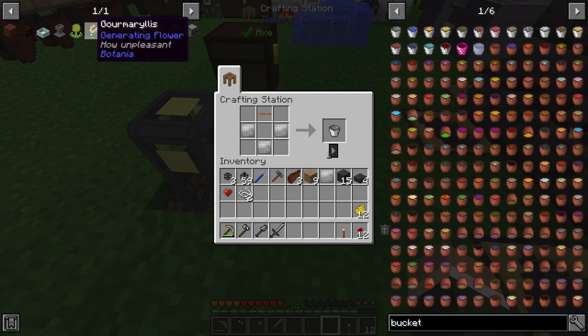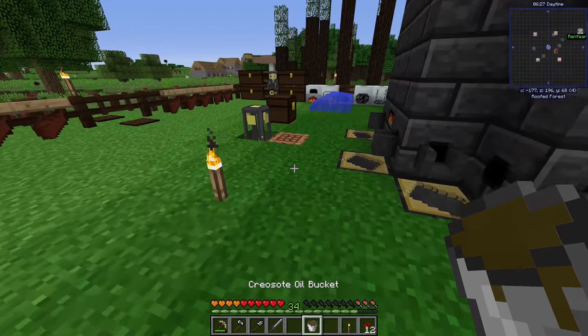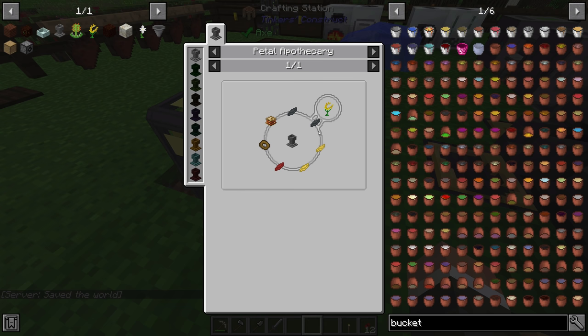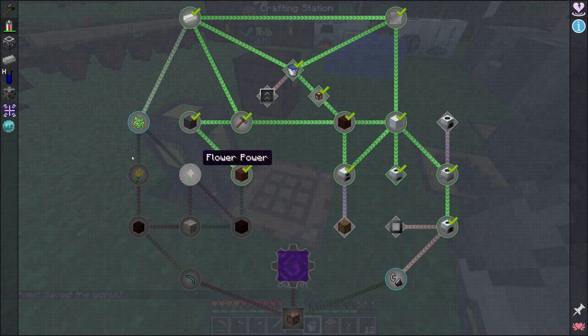Once we have the treated wood we can also start looking at making our first Botania flowers — specifically the Munchdew and the Gourmaryllis. I'm not quite sure how to pronounce that second one, so let me know in the comments if you're a Botania expert. For now I'm just going to call it the food plant, because it uses food to generate mana. But we'll get to that later — for now let's make some treated wood and complete that quest.